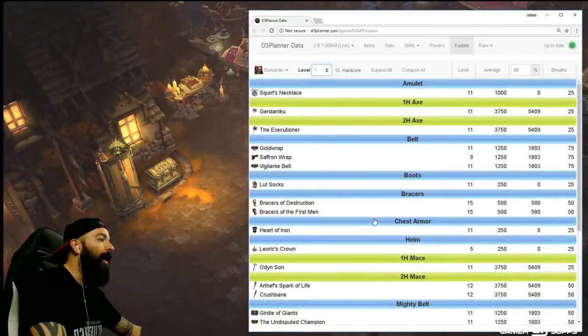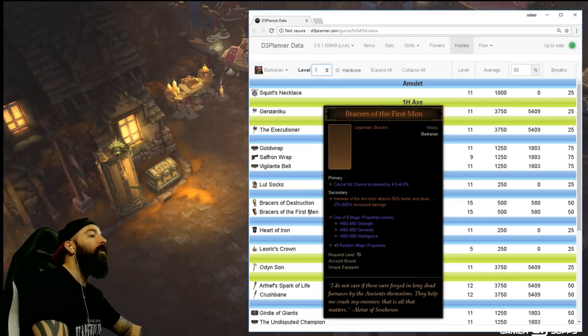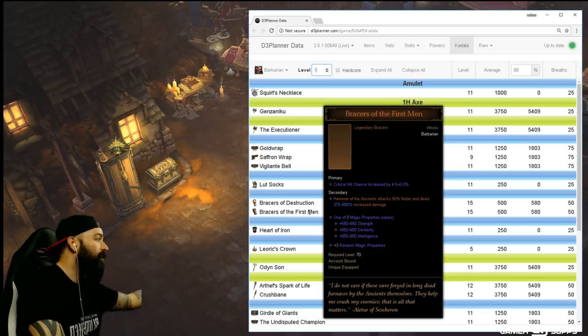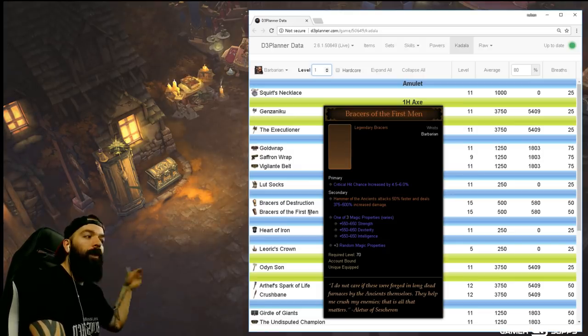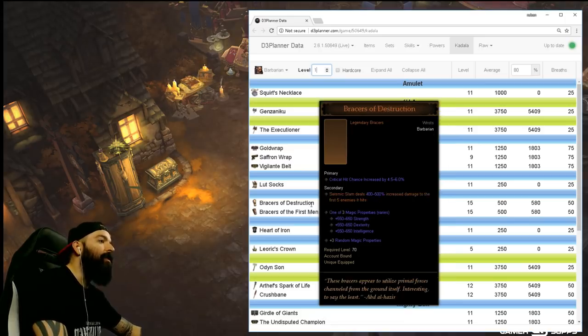This is a list of level one items for a Barbarian. I would recommend you guys roll bracers, because if you land a legendary it's gonna be a Seismic Slam multiplier or a Hammer of the Ancients multiplier — both up to 500%. You can cube them or just wear them the whole way. The whole time you're playing, as soon as you hit level 16 you'll have this multiplier, and at level 70 when you get your four-piece and six-piece you'll dominate the whole game the rest of the season.